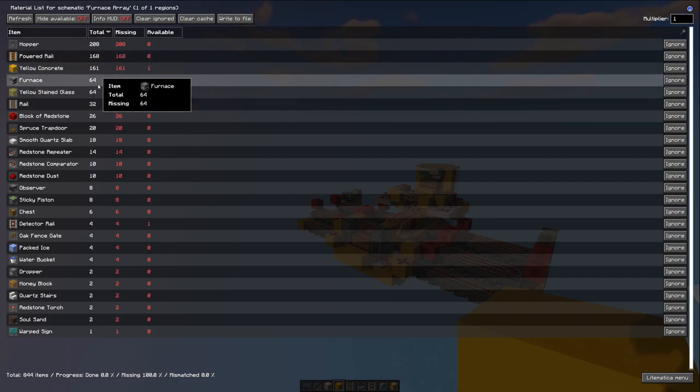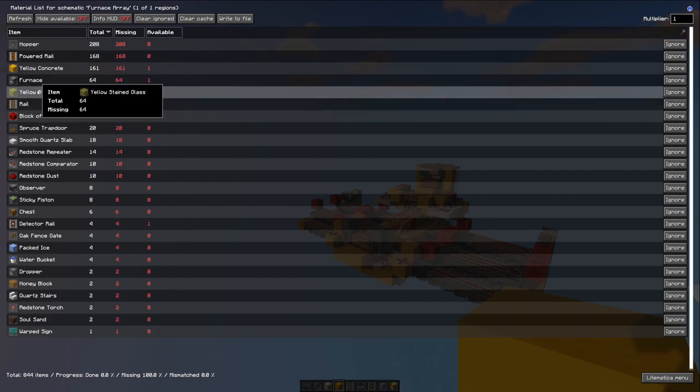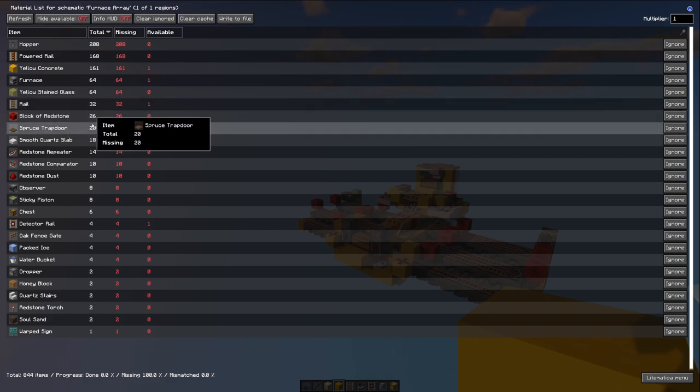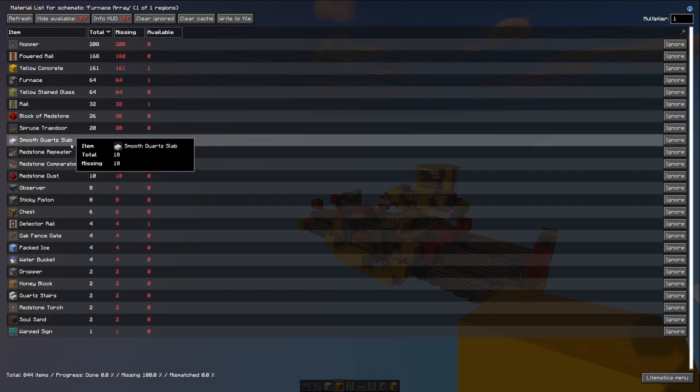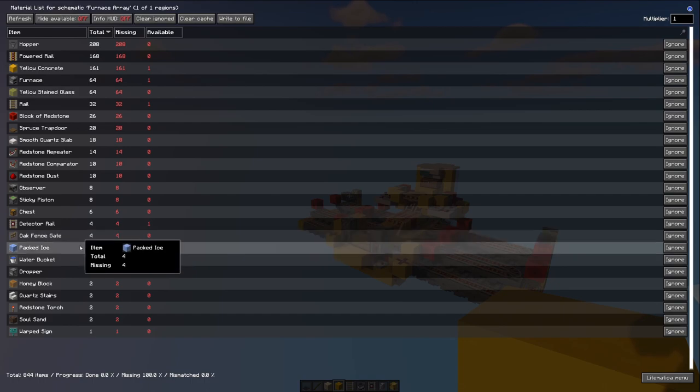Furnaces — obviously you'll need a stack of because it is a 64 furnace array. Glass — you can use whatever color you want here. In some cases the glass is necessary; I'm not 100% sure, just go ahead and use glass anyway. Other than that, we're going to need some rails, redstone, some trapdoors — you're definitely going to need trapdoors. Quartz slabs — they don't have to be quartz slabs, they can be any ones that you want.